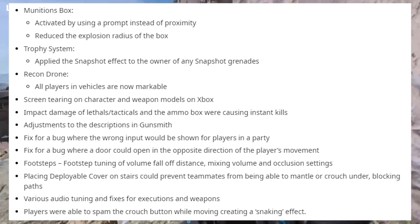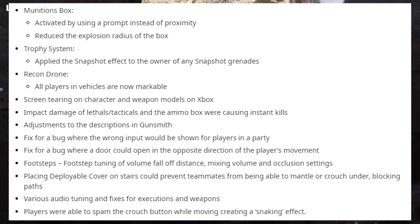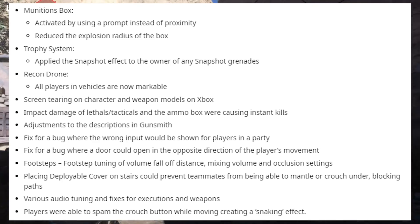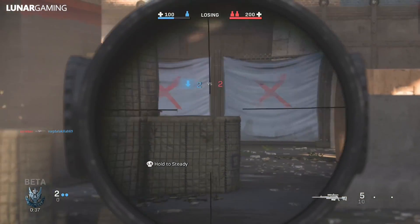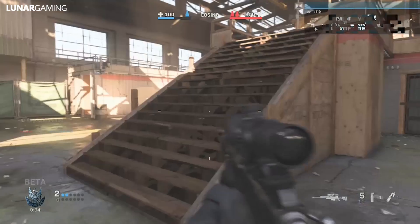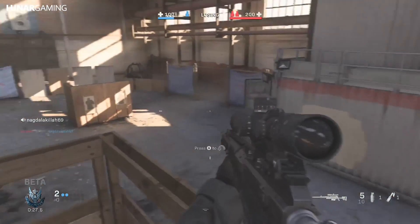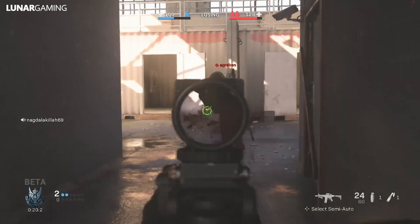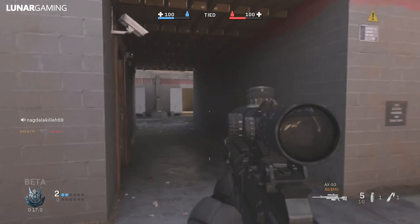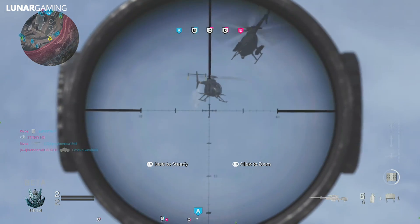Finally, some random adjustments: screen tearing on character and weapon models on Xbox has been fixed. Impact damage of lethals and tacticals and the ammo box were causing instant kills. Adjustments to the descriptions in the gunsmith. A fix for a bug where the wrong input would be shown for players in a party. Fixed a bug where a door could open in the opposite direction of the player's movement. Footsteps tuning of volume, falloff distance, mix volume, and occlusion settings have been improved. Placing deployable cover on stairs could prevent teammates from mantling or crouching under blockable paths — fixed. Various audio tuning and fixes for executions and weapons. Players were able to spam the crouch button while moving, creating a snaking effect, and that's no longer possible.